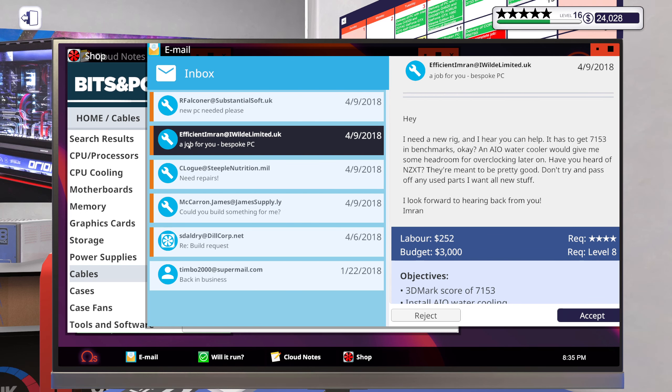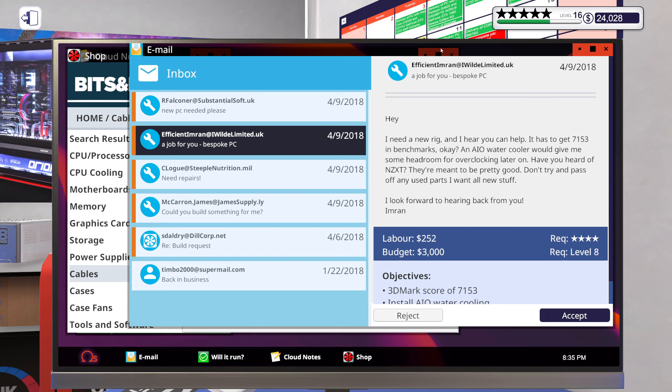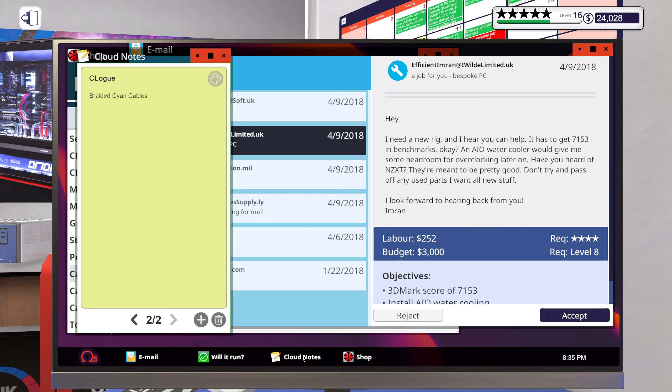New job from Imran: 'Hey, I need a new rig. It has to get 7153 in benchmarks. An AIO water cooler would give me some headroom for overclocking later. Have you heard of NZXT? They're meant to be pretty good. Don't try to pass off used parts, I want all new stuff.' This is interesting because it will actually work pretty great with the system I just built, although we'll have a thousand bucks more so we could put more into it.